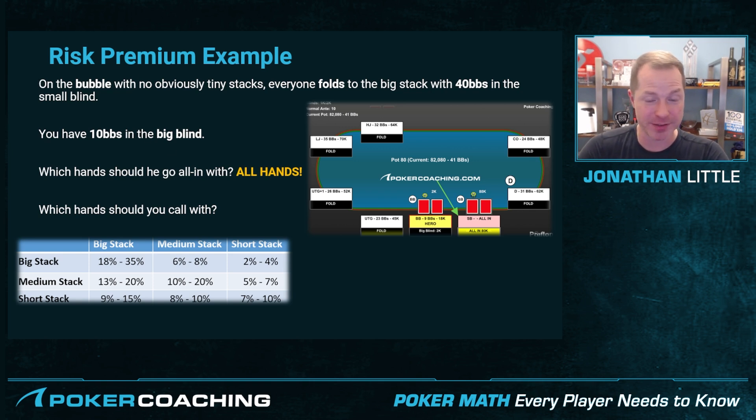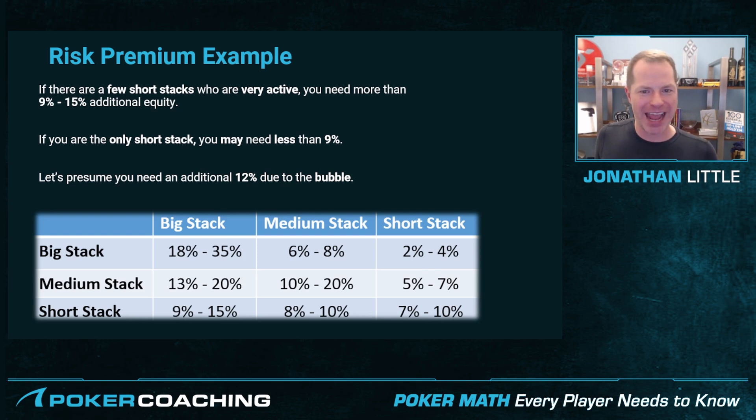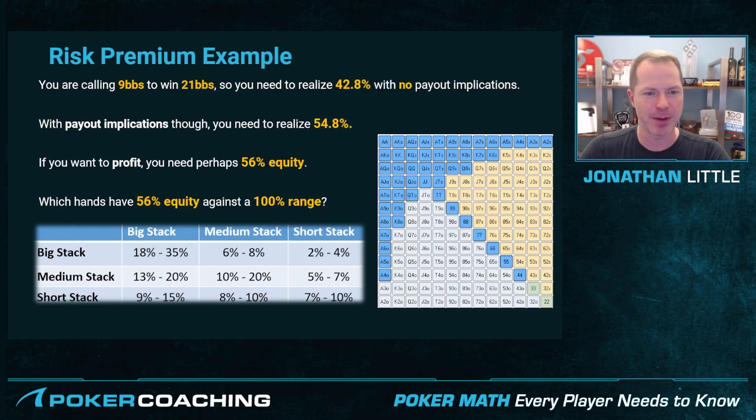This is a spot where we're on the bubble, so there's a relatively big payout jump. If you just fold for a little bit, you're probably going to end up getting a payout boost. Which hands should you call with? Well, it depends. If there are a few short stacks who are very active — meaning they're blasting pretty hard — you are going to need more than 9% to 15% more equity compared to chip EV, because one of them is very likely to go broke. If you're the only short stack, you may need less than 9% because you're the person most likely to go broke next. Let's presume in this scenario you need an additional 12% due to the bubble — it could be more or less depending on the spot.